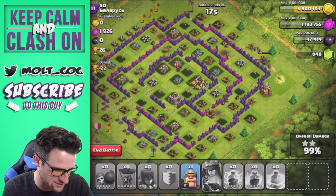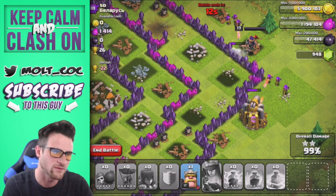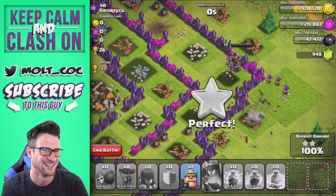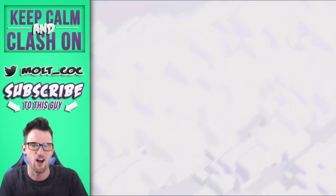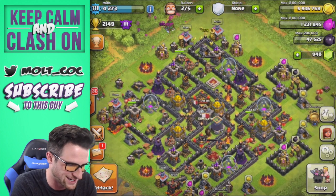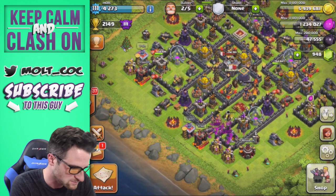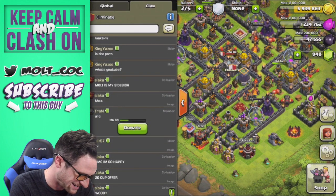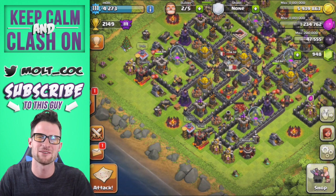We got 95 percent with all skeletons — that was awesome! We are going to finish this base up. Come on queen, hurry up — what is she doing? Really, queen? Watch — she's just going to hit it and then walk around the corner. Oh queen, I love you! So we got 1,200 dark elixir, not too bad. All-skeleton raid — it went pretty well. I don't know how it would have done against a Town Hall 10 with Inferno Towers — probably pretty miserable.